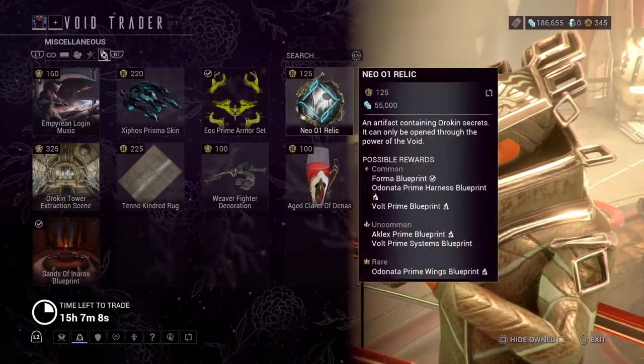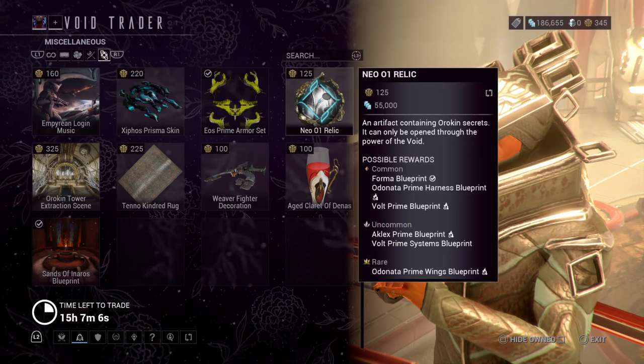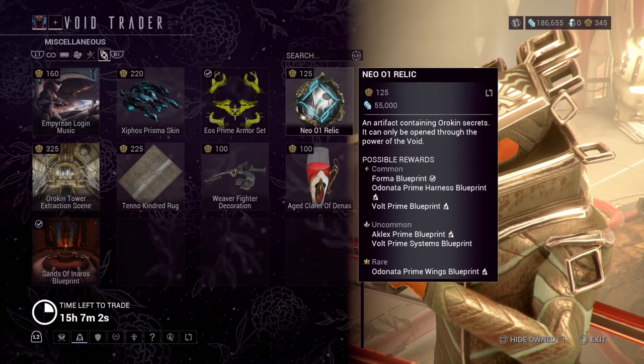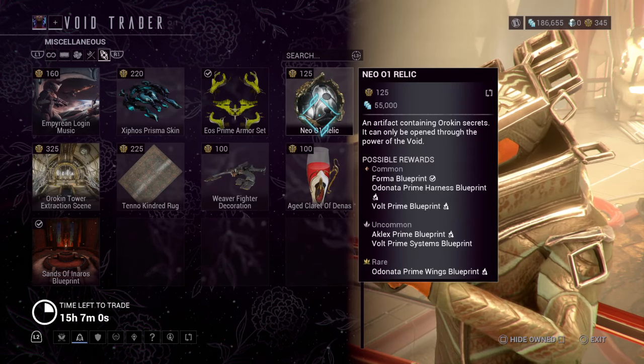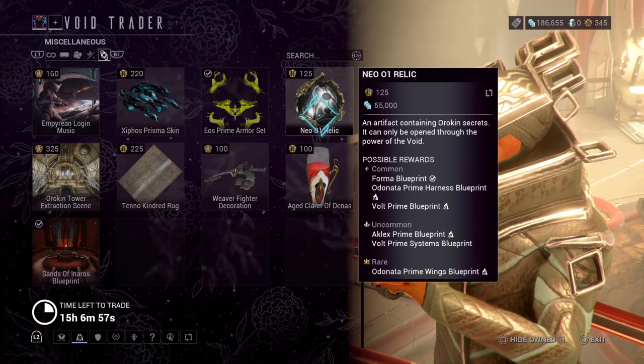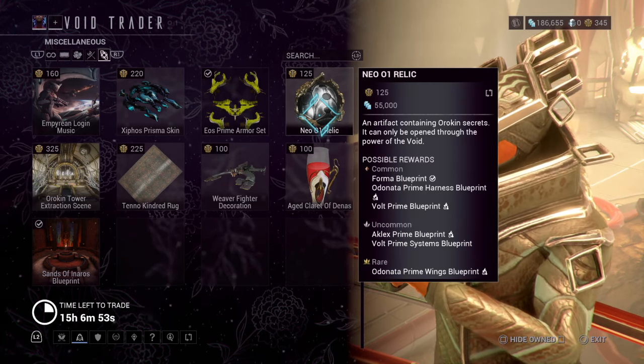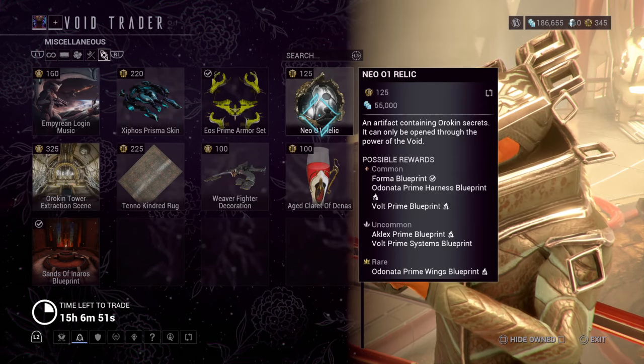He also has brought relics for the Odonata Prime Blueprint, the Bolt Prime Systems Blueprint, the Ak Lex Blueprint, Bolt Prime Blueprint, Odonata Prime Harness Blueprint, and then the Forma, and the Odonata Prime Harness.